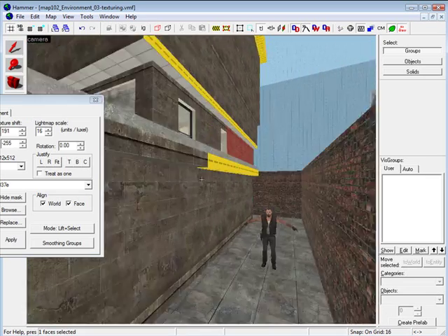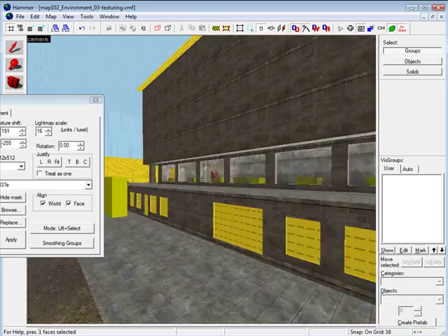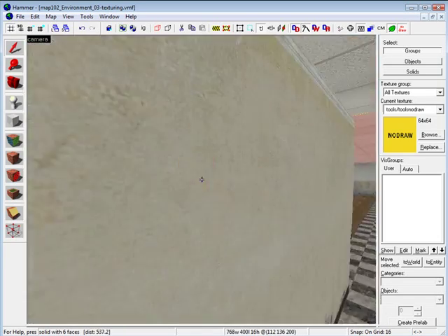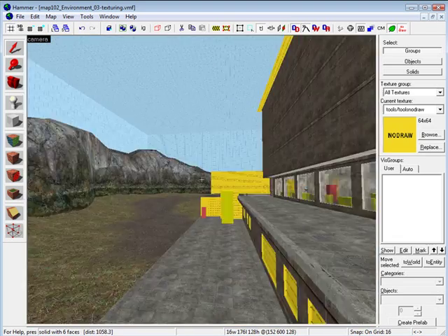Here I am making sure that I don't have any no-draw texture applied to any brushes the player sees, because if you do, you will be able to see right through them.